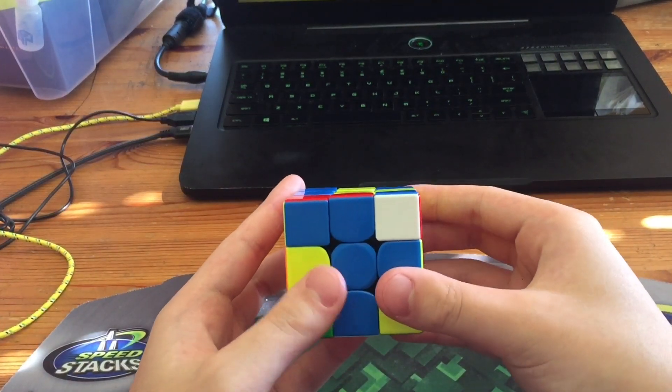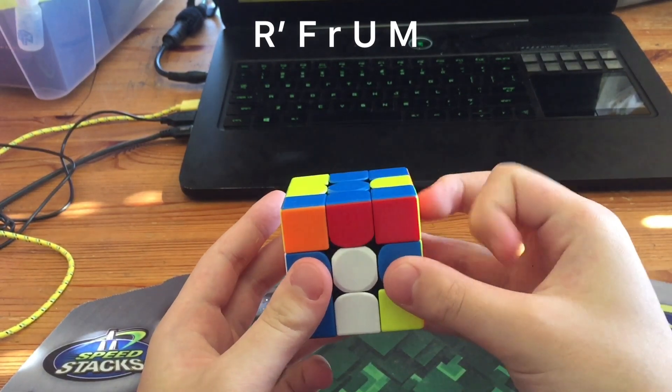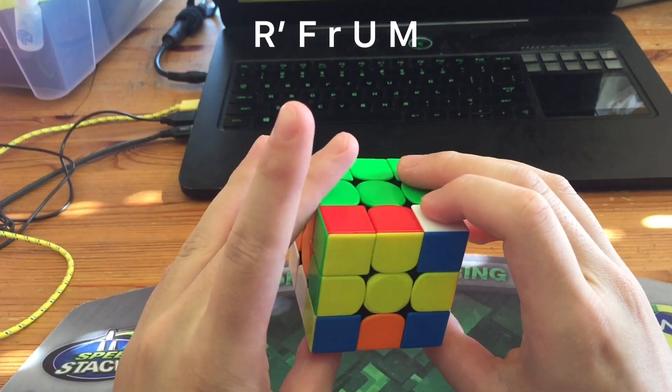And the last way, it's five moves: R prime, F wide, R, U, M. Now you have an F2L gen F prime case.